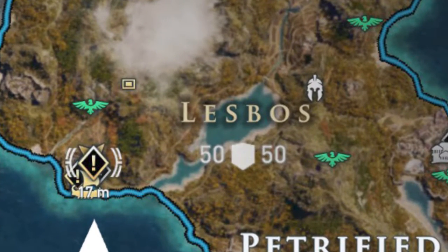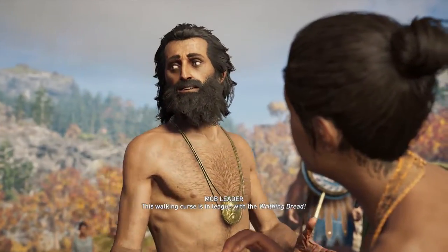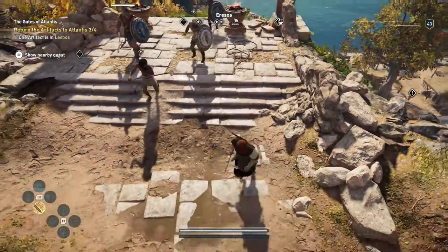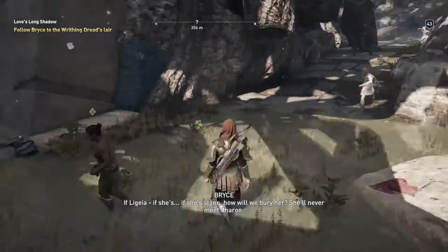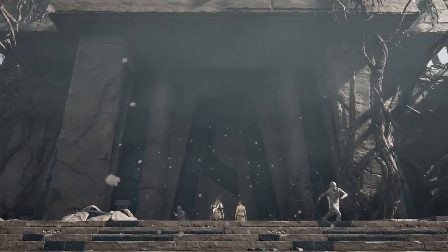It's one of the side quests you can find in Petrified Valley. Once you talk to the woman, there's a small fight in which you'll have to kill about four men or soldiers, and then again talk to the same woman. Her name is Breeze.